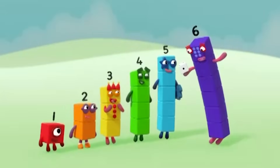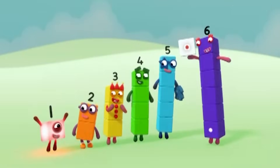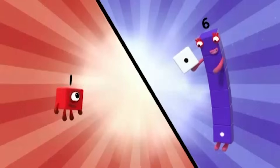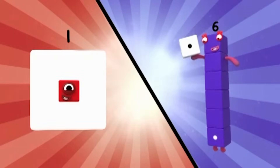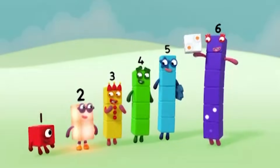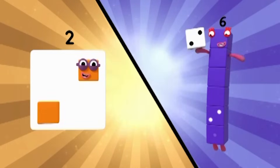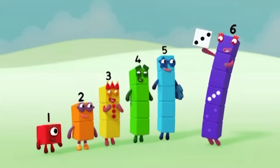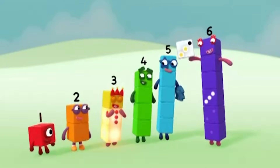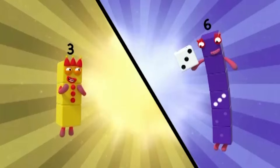And this game goes like this. When you see your number, make the shape. One, two, three, four, five, six. Make the shape — three.